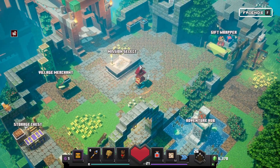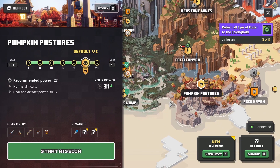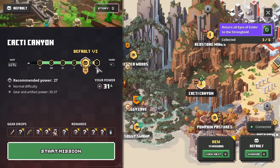Since I am recording a video, clearly I am doing a new mission. I've done this before, haven't I? Yes, I have. So it's either Cacti Canyon or the Redstone Mines. Since this has an Ender Pearl, I'll do it.